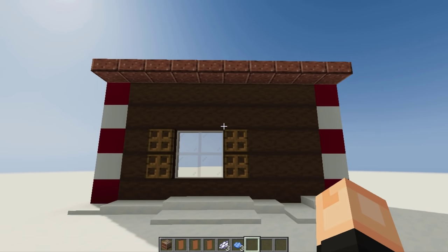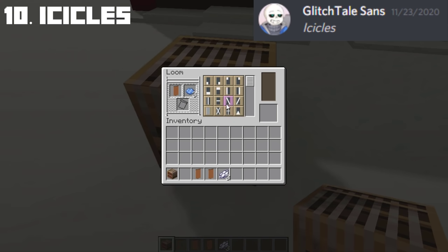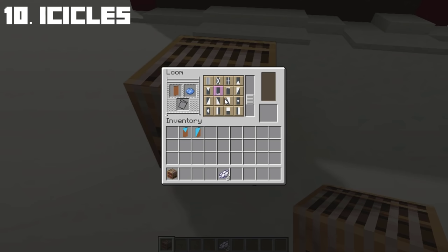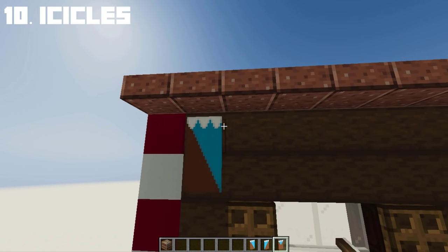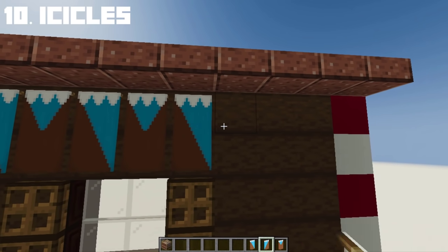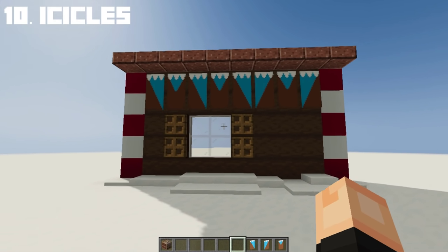Last but not least, we will make icicles in Minecraft using banners. Instead of using ice and blue stained glass as icicles, we use banners to create forming icicles on the roofs of houses. After making the banner, you can place them randomly — you don't really need them to look perfect because icicles form in different ways. Now we have better-looking icicles in Minecraft.